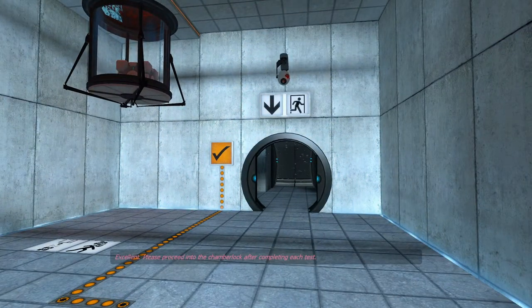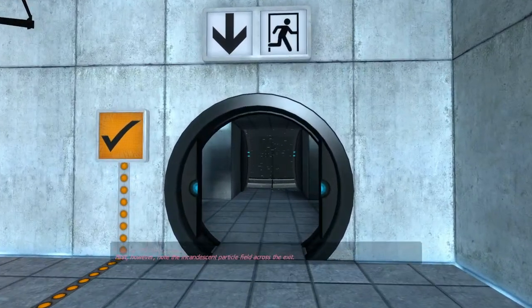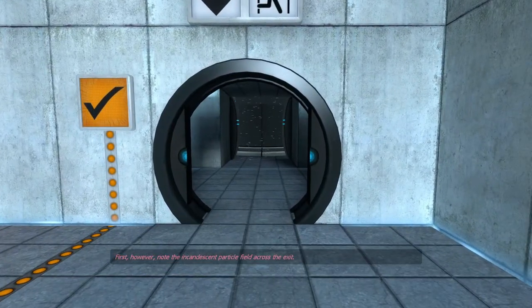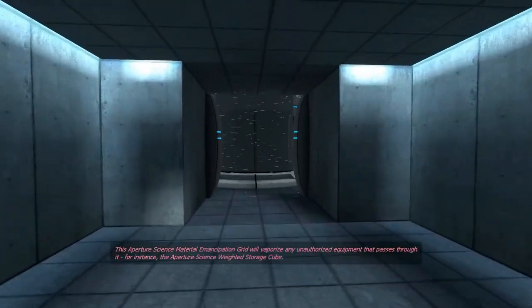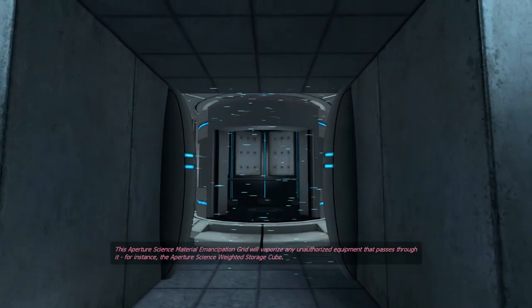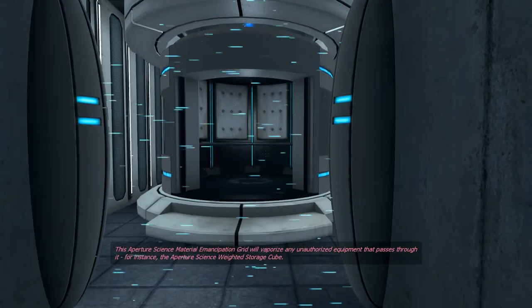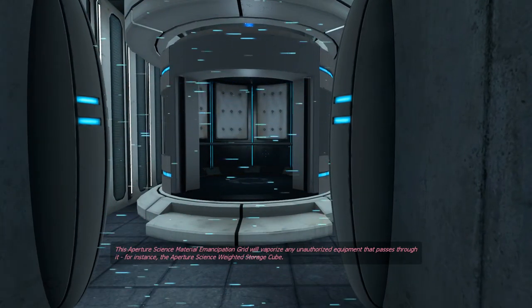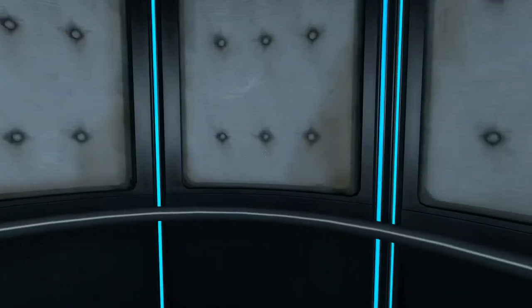Please proceed into the chamber lock after completing each test. First, however, note the incandescent particle field across the exit. This Aperture Science material emancipation grid will vaporize any unauthorized equipment that passes through it — for instance, the Aperture Science weighted storage cube. Let's proceed. I'll see you next time.